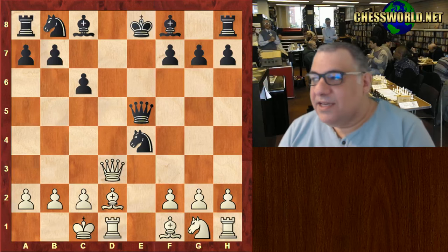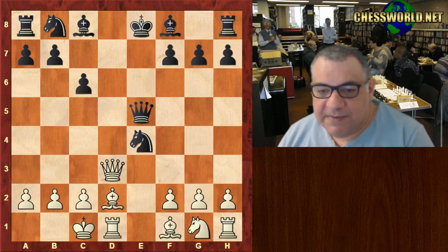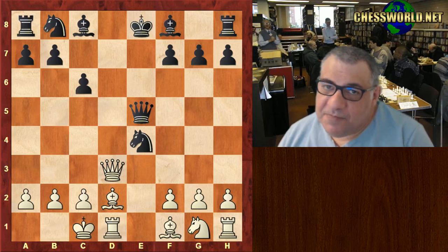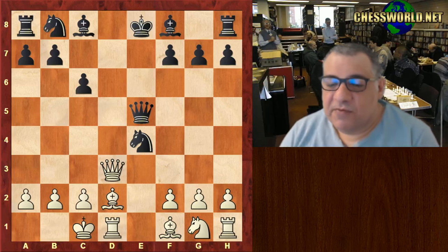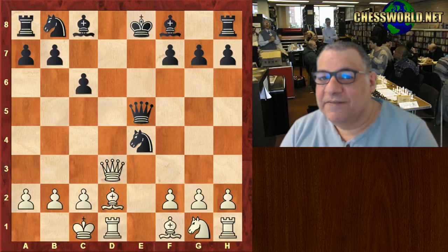Can you see a fantastically crushing move? Maybe black expected some sort of routine move like rook e1. Is it rook e1, or is it something else? I'll give you five seconds starting from now.